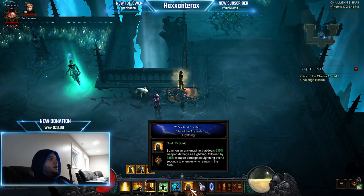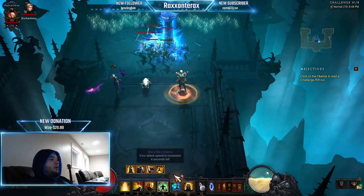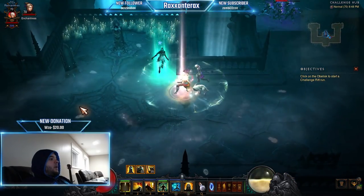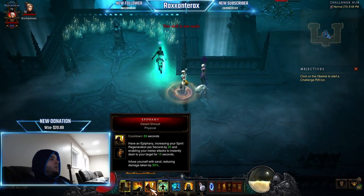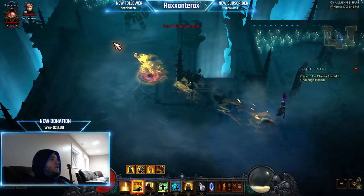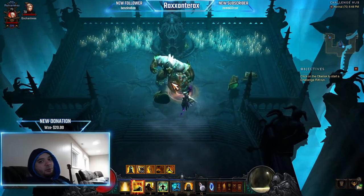Never use your Mantra, never use Wave of Light — it does no damage. It's all about the generators and the dashing strike. So what do you do in the rift? Spam Breath of Heaven and Epiphany. Dash to monsters, punch them. That's all there is to it.